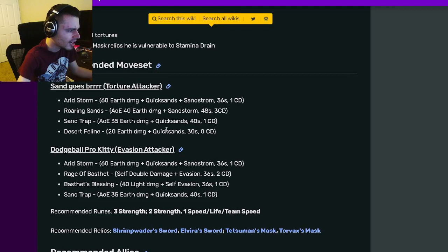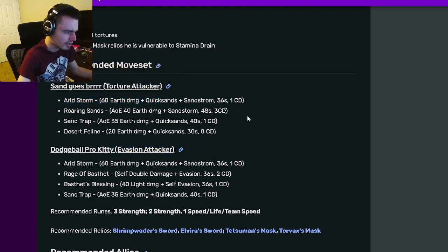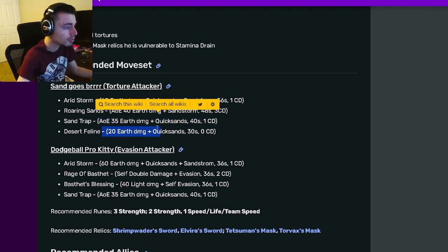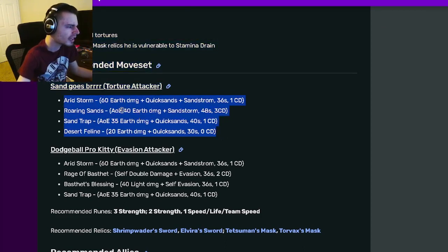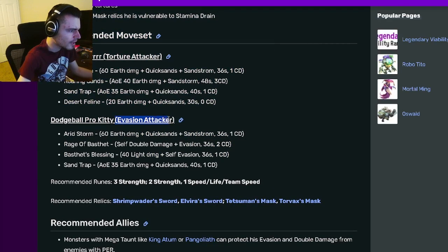He has a normal attacker moveset and an evasion attacker moveset. In his Torture Tiger moveset, he has a Quicksand Sandstorm single target with 60 Earth damage, an AoE 40 Earth damage with Sandstorm, an AoE 35 Earth damage with Quicksands, and a 20 Earth damage with Quicksands at zero cooldown. Pretty decent moveset — he can do quite a bit of damage.